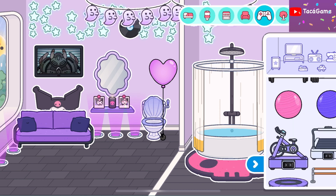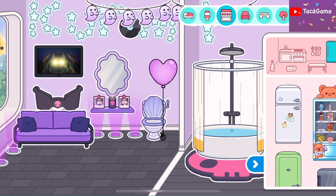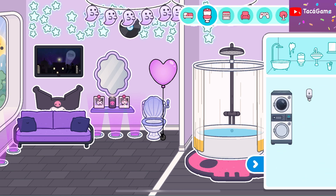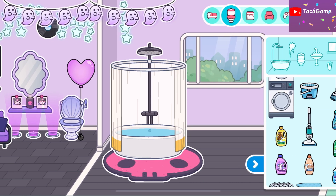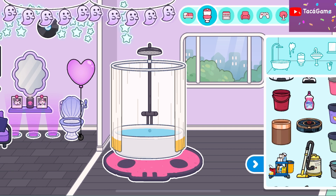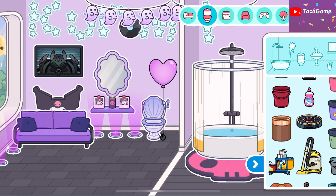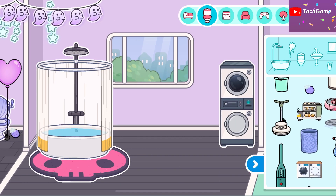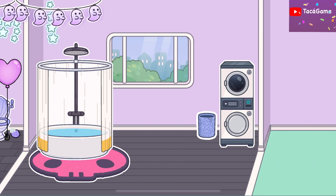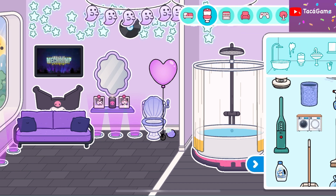Let's find accessories. It looks like not a toilet anymore but no problem. We have this machine and a trash bin here. I'm gonna put the trash bin here. What else? We can put a sponge, a toilet, and a laundry basket here. I love it!